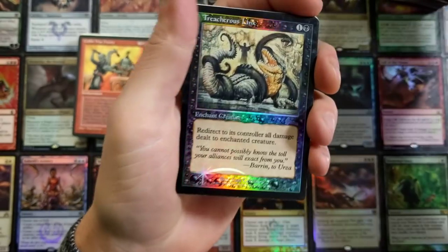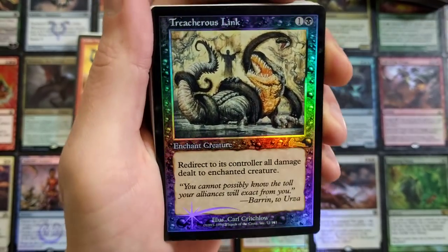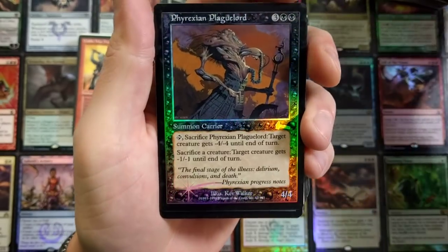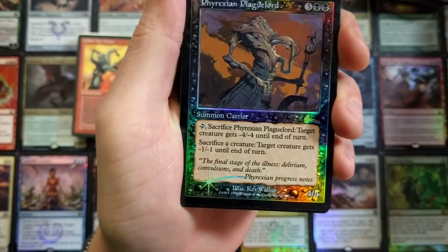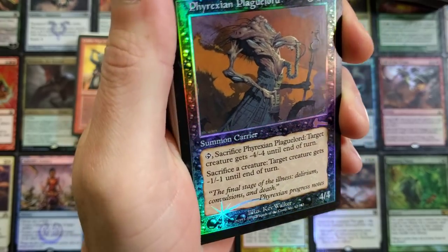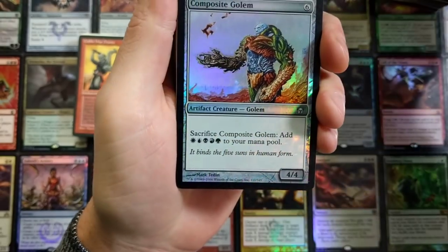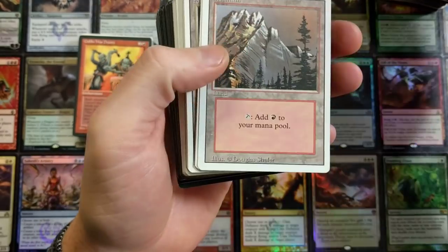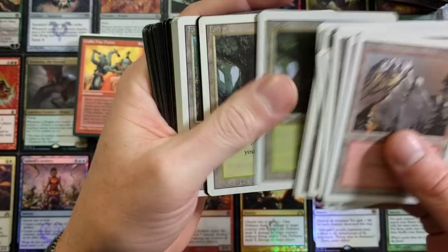Treacherous Link foil — that's an uncommon. 'Redirect to its controller all damage dealt to enchanted creature' — that is sweet. Phyrexian Plague Lord foil, rare — oh my god! That is sweet! This takes me way back to childhood cracking all these packs. Composite Golem, Genesis Chamber — oh man, Hugo, you're a nutty man, my friend. Thank you very much for sending this.